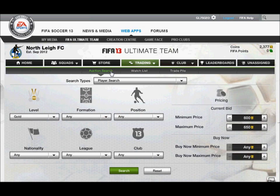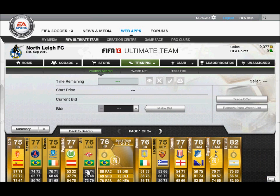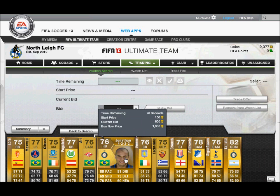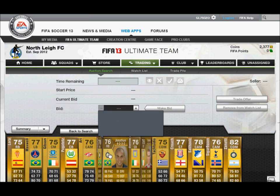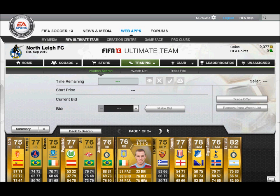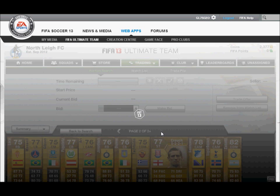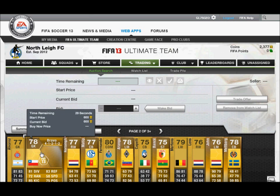So you want to go to auction and look for gold players, minimum price 600, maximum 650. Then you want to have a look at these gold shinies — you want to do this because shiny is better than non-shiny of course. And you want to look for people with a good league, good overall stat, good pace, good shooting, and good dribbling and all the main stats.